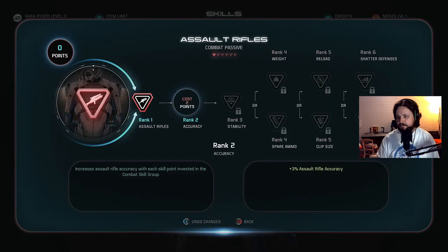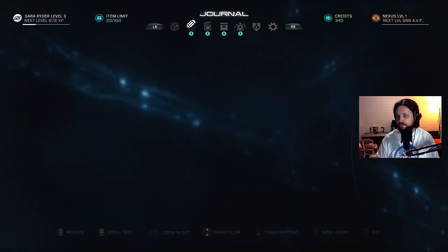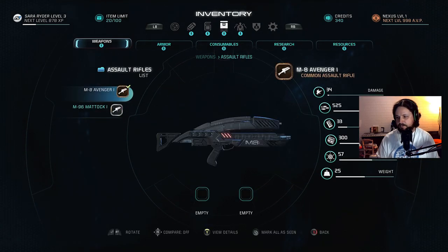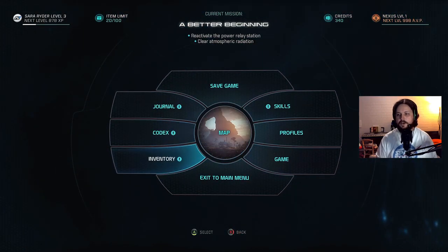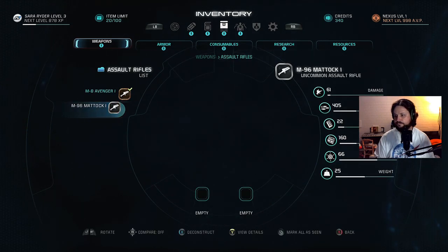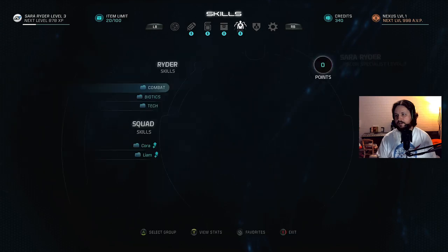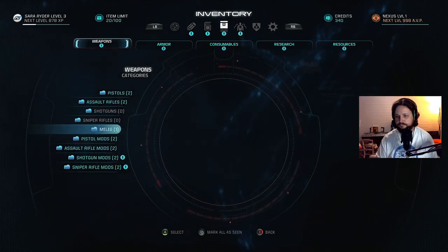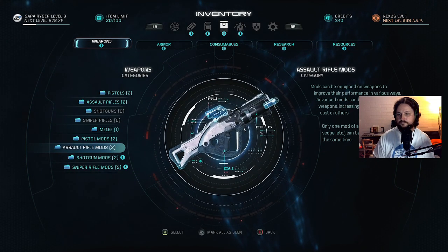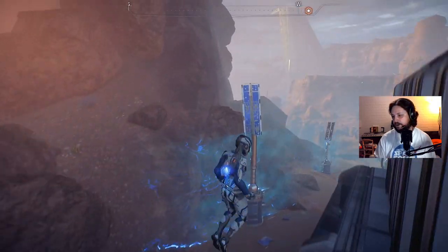Just upgrading random things — we'll go assault rifles too. I don't have enough. Question: where do I go to equip my gun? I don't understand — is this just not where I can do it? Whatever, I give up. We're probably fine anyway, we'll play a little bit longer.